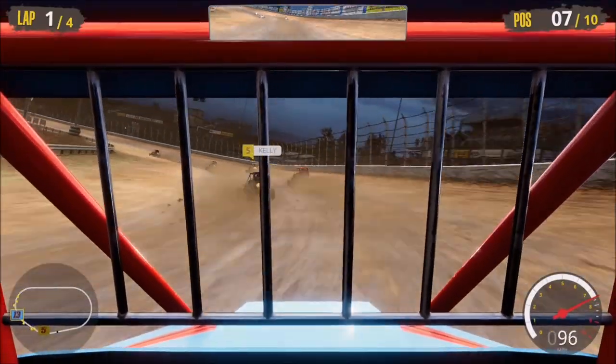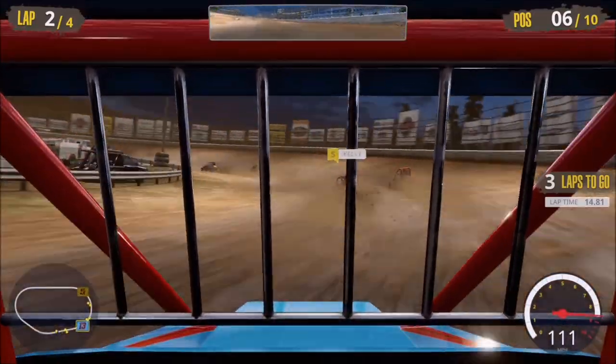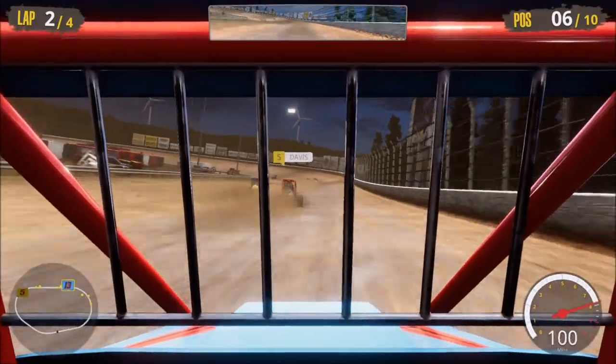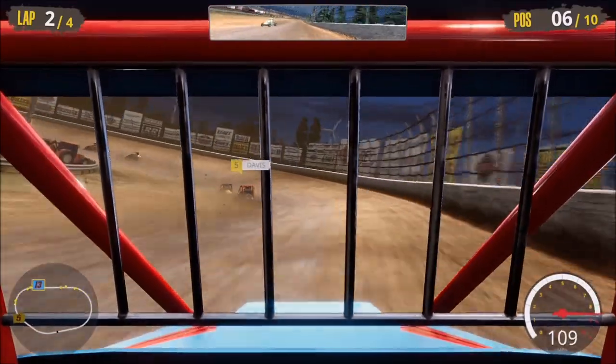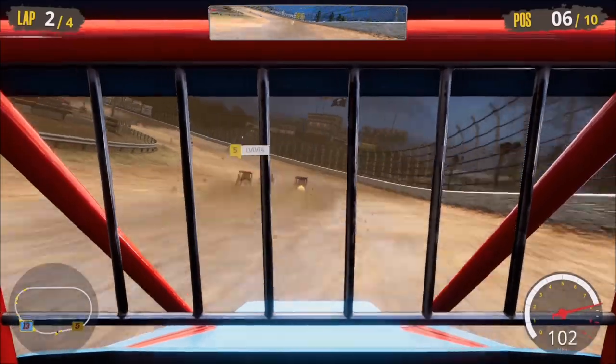We're ready for heat number four, and hopefully we can qualify directly into the A-Main. We're looking for the top five cars to advance to the A-Main — the A-Main gets us the money we need to continue progressing. You can probably hear that rattling; unfortunately that is the wheel. It's not vibration from the table — that is simply the Logitech G920 wheel vibrating.